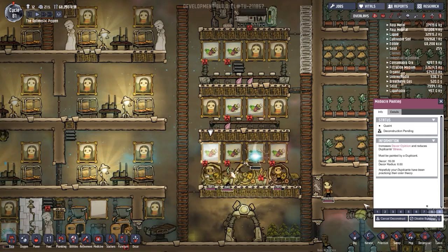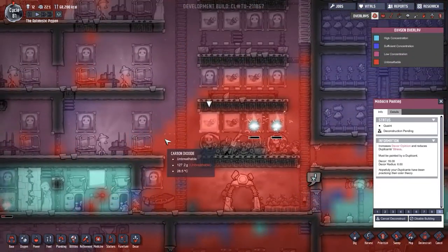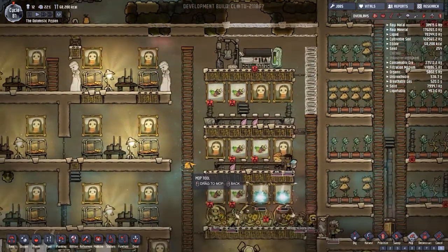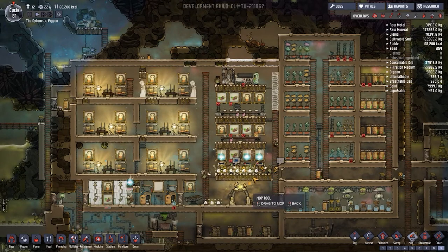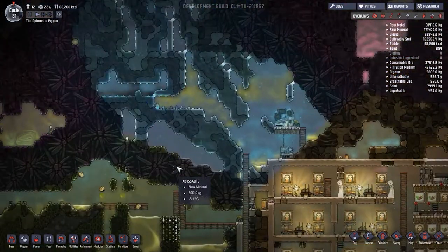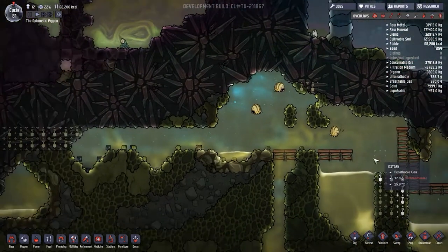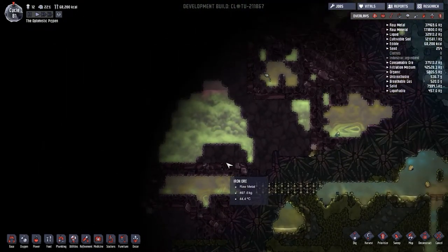We're having a bit of a problem with the oxygen - hopefully the algae terrariums will help. We've got a polluted water issue too. Zooming out to see what's happening... someone must have wet themselves on the treadmill. Not ideal at all. The pufts are still going around doing their thing, which is pretty cool, and we're about to pump through into there as well.